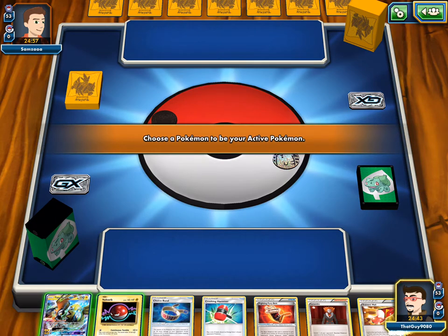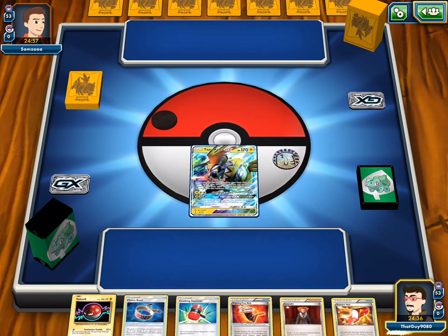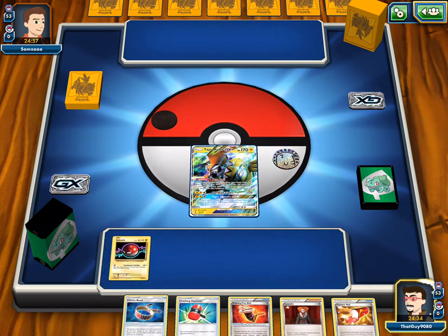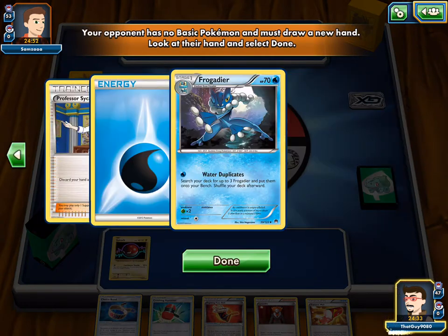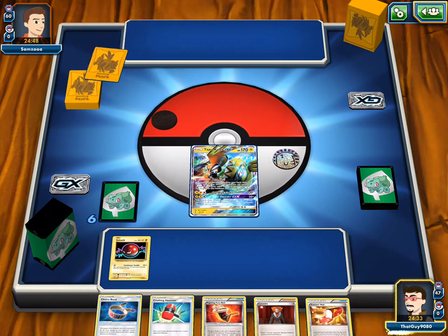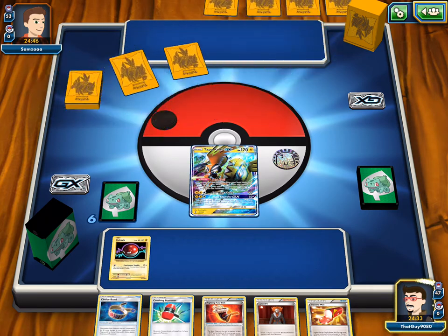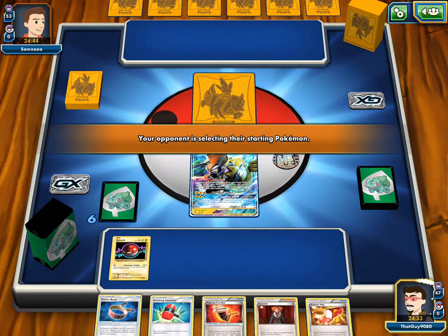And our opponent is going to take a Mulligan. I'm going to give us the Koko to start with. It honestly wouldn't have mattered probably in the long run unless he tried to kill our Voltorb. And it's for Ninja Frog Break — Golden Ninja Frog. Either way, it's going to be a tough matchup.